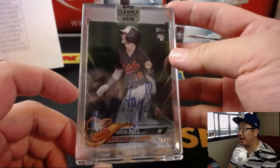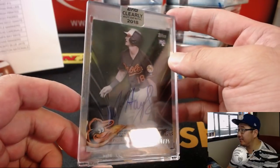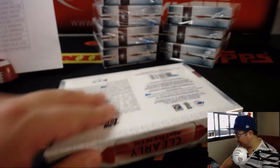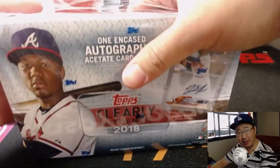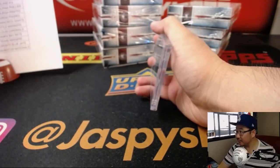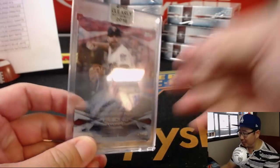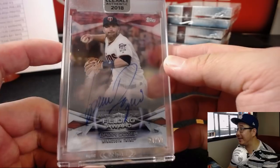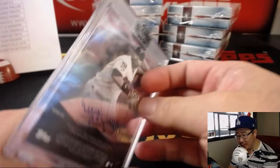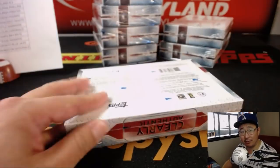We have Austin Hays for the Orioles, 54 out of 75. That goes to the Orioles — Paul Kuhlwit with the O's. A little bit of glare on those encased cards, but I assure you they look nice. Next one — Brian Dozier, 24 out of 50, American League Fielding Award autograph. That goes to Wolf and the Twins. Thank you for the Brian Dozier.